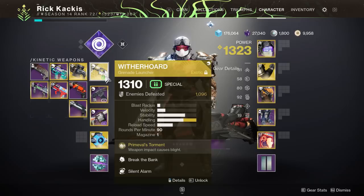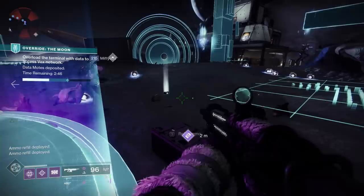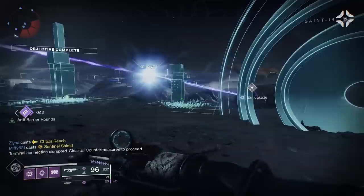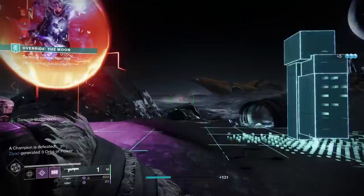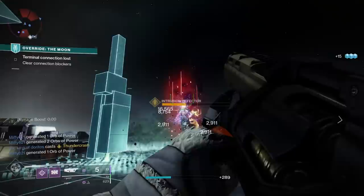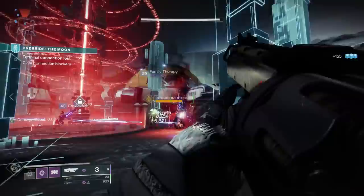Of course we're using Protective Light plus Blast Radius again, but this time the weapons are a bit different. We're running double grenade launchers — the Witherhoard as an absolutely unbelievable ad clearing weapon. Shoot it where enemies are spawning and you destroy them; it's also great against powerful enemies, and the tick damage combined with the debuff from Breach and Clear makes short work of them. Then we use Beringer's Memory, a powerful heavy legendary grenade launcher to combo with Witherhoard for big damage.